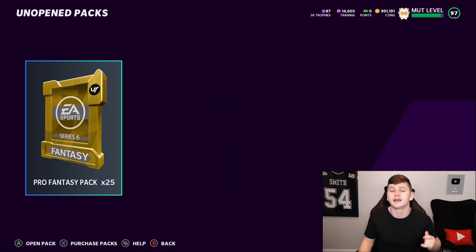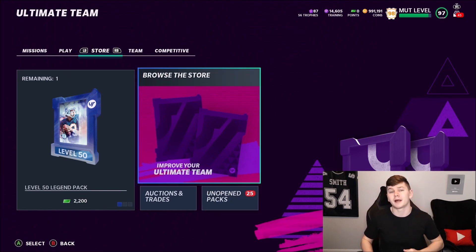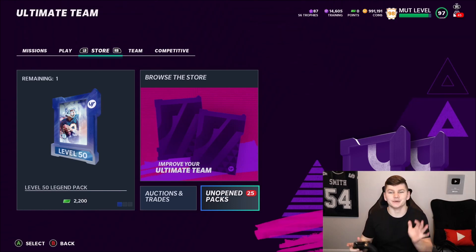But today we've got 25 Pro Fantasy Packs. Really just to have fun — open up some packs, see what we can do. I am over on the no money spend account. We almost have a million coins and then it's after I just spend all of those coins on these packs. I've definitely been grinding like crazy over here and I'm almost MUT level 99, so expect another no money spent episode this week.